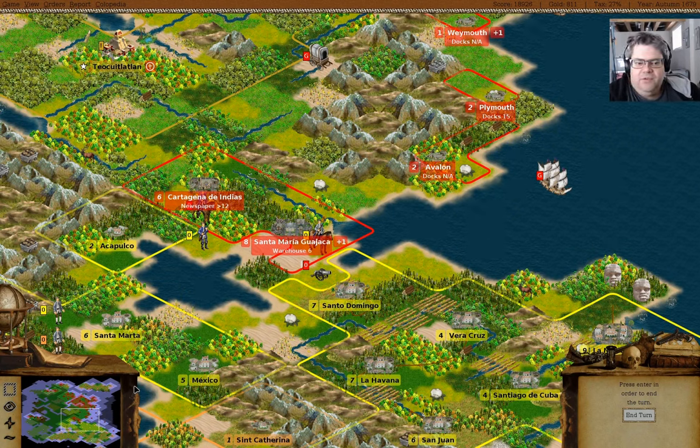Hey everyone, welcome back to England Redux in Freecol version 1.0. Last time the Treaty of Utrecht fired and the French were taken over by the Dutch. Meanwhile, we got Pocahontas and we're not at war with any of the natives, which is kind of cool. We have also started our next stage of fighting with Spain. I took a little bit of a swipe at Santo Domingo, so we'll see how this goes.